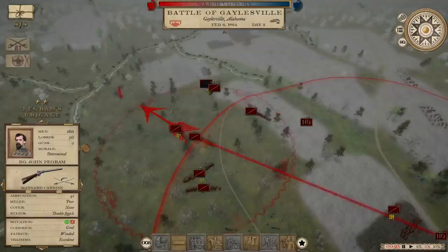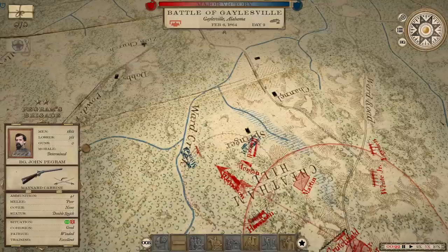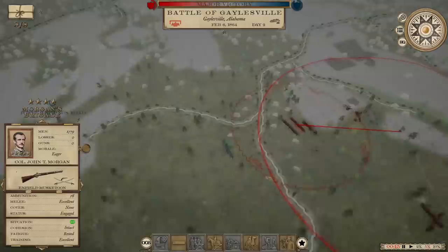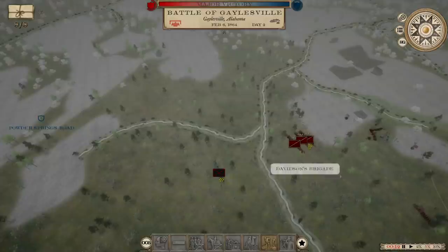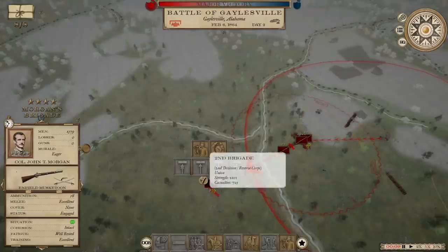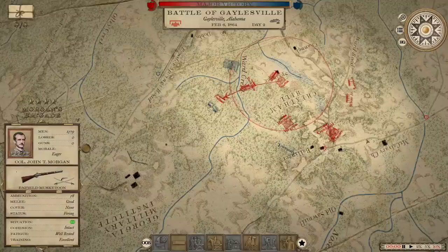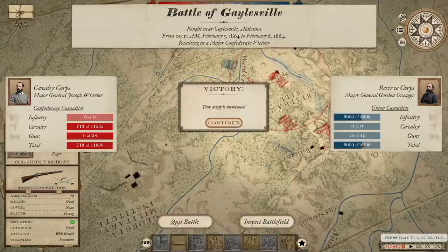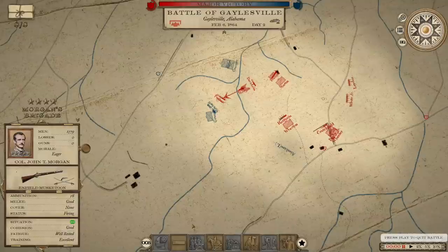We've got two more brigades of infantry here. We might not catch up to him in time, but that's okay — major, major victory. Let's see what the final numbers look like. 713 casualties, 6,000 for the Yankees. Beautiful. Nice job, Joe Wheeler. So we've brought his national morale down to 64 now. Ours is sitting at 54. National support is pretty even. Morale of the armies is pretty even. So I think things have stabilized a bit, though there's such a long way to go in this war.